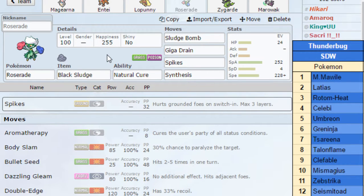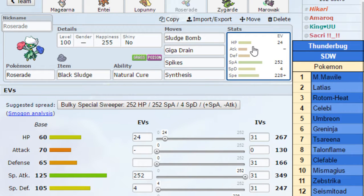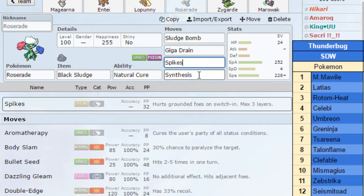Now we got Roserade — max Special Attack, enough speed to outspeed Zareena probably. With Sludge Bomb, Giga Drain, Spikes, and Synthesis. This is my spike setter. It can also take special hits — it can live one from Celebi, hits from Zareena definitely, Zebstrika, and Seismitoad.